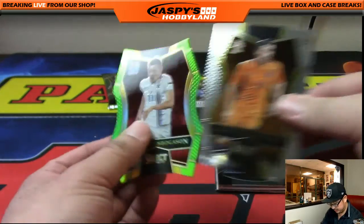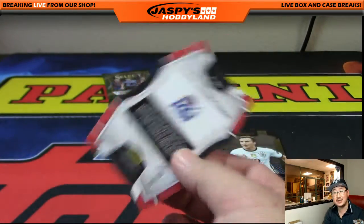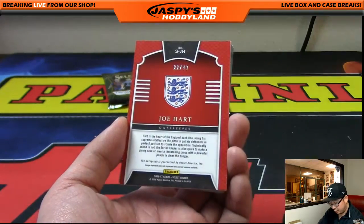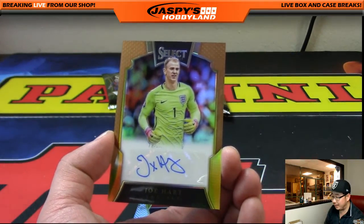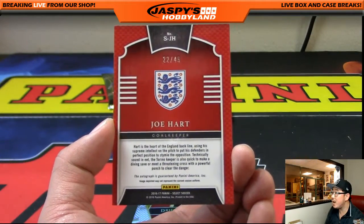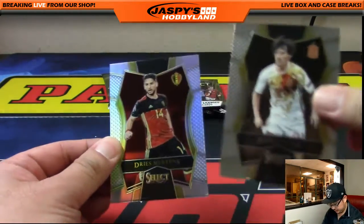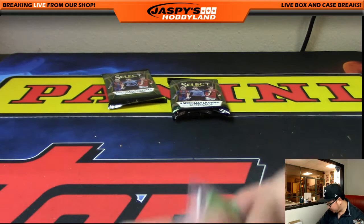And you got a die cut — nice. Finbogason, Alfred — 9 out of 60. Nice die cut. And what do we have here? Goetze. This might be something. Joe Hart, 22 out of 49, and it's his autograph. Nice Joe Hart auto — the England keeper. 22 out of 49. So you got the auto. There it is. There's Dries Mertens as your refractor. A nice few packs for you, Nick.